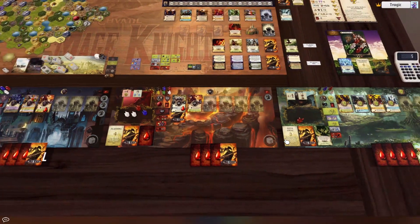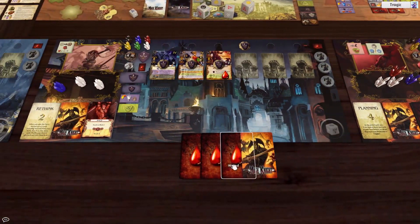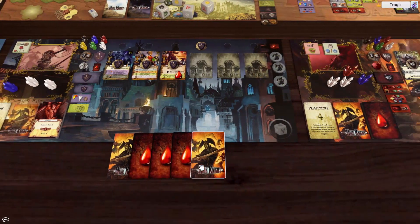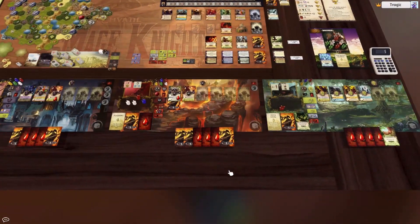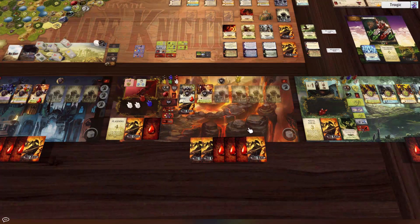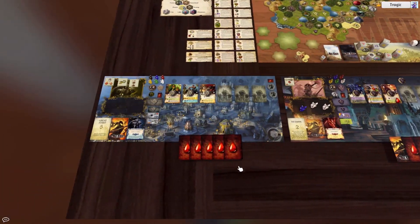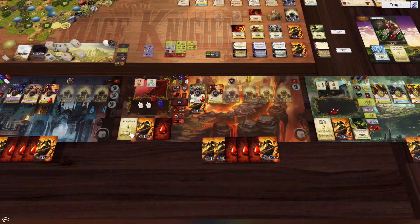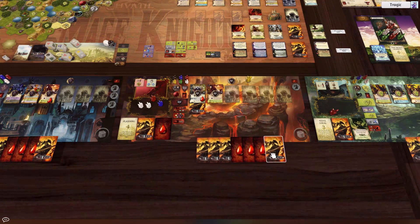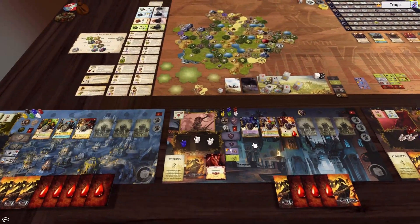Now we're going to do the next turn — two turns in a row here — but we've got to draw our cards first. This guy draws five, this guy draws six, this guy starts with a gold mana and draws seven, and this guy draws eight. She also gets plus one because of planning, so that's six plus one. And that is everything — we're ready to start the turn.